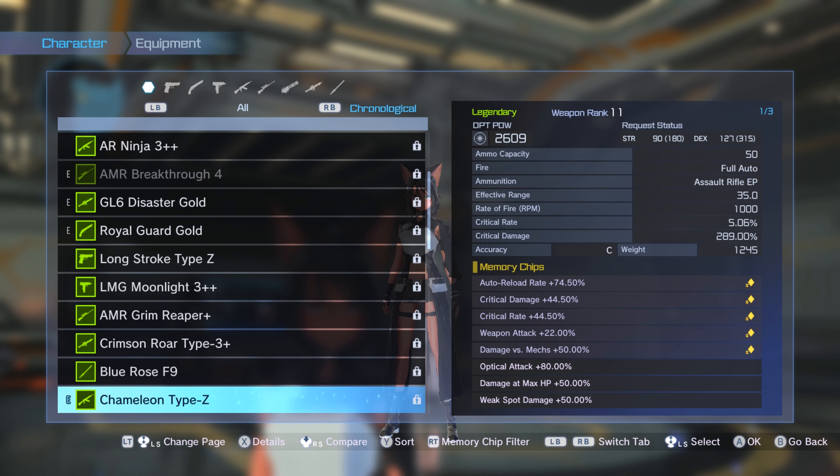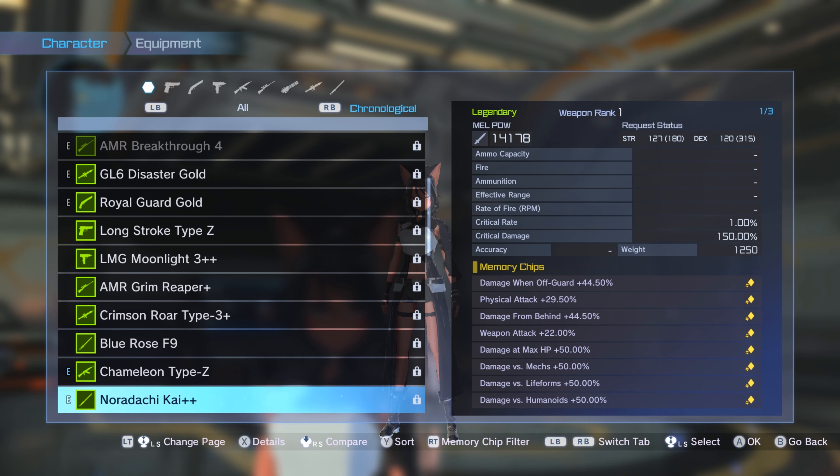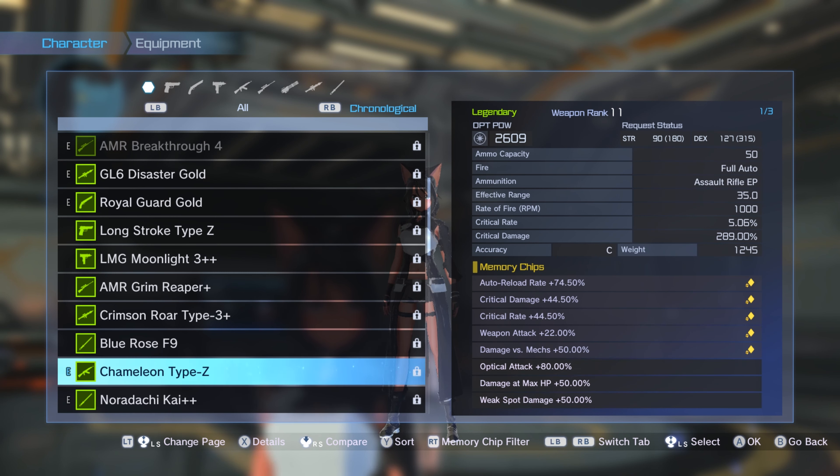The base stats are 90 Strength and 127 DEX, so it's dual — not easy to wield. What I gave it: auto reload rate, critical damage, critical rate, weapon attack — both locked. The remaining four slots are bounty chips. Every chip in here is modded, of course, so I don't have to farm a good one. Since we now have mods, I don't actually need to farm chips anymore — I can just mod it and show you how it looks fully chipped.